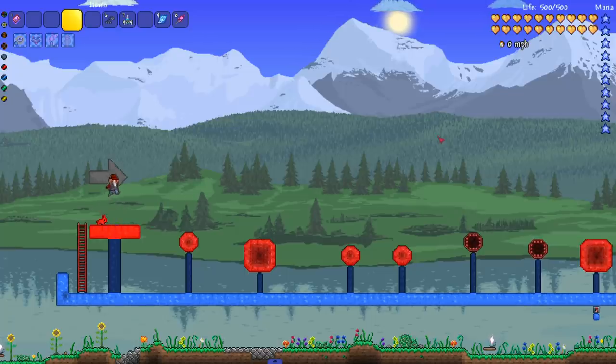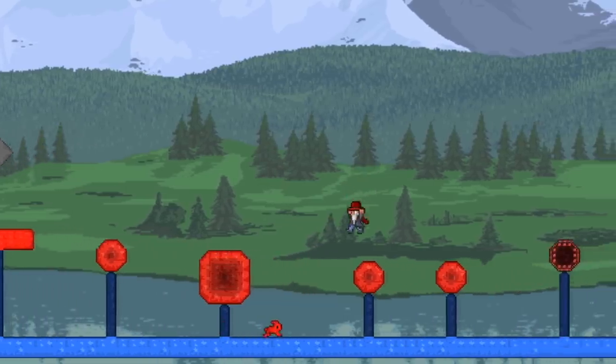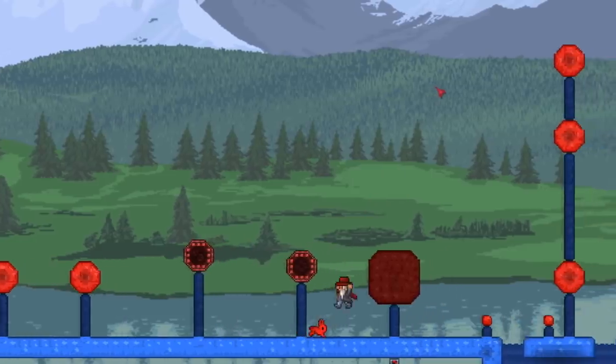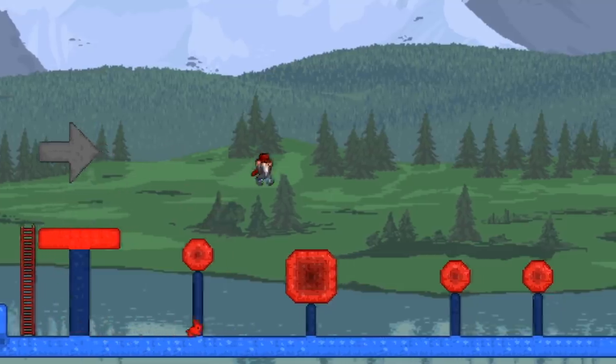The host notes he added more to this second course since people were finishing it in under a minute on average. The countdown begins and Chippy starts. The course uses frozen slime blocks — a very underrated block that the host didn't even know you could slip and slide on until recently. Chippy feels very close on his first attempt but doesn't time the red ball correctly, forgetting it moves.